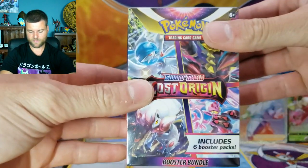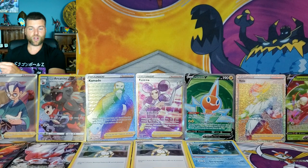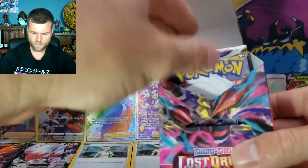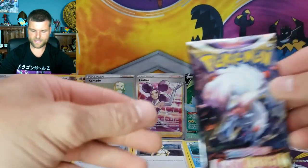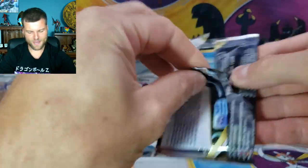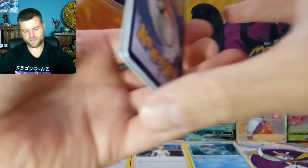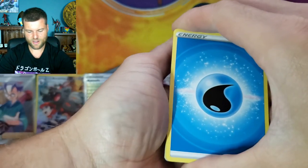So we're going into our last box of Lost Origins — six packs. We just need gold, we need gold, and an alt art. Another Trainer Gallery — I want to see more. I want to see that gold Pikachu, or even a Mew. Alright, here we go — six more packs. First pack of our last Mini Booster Bundle of Lost Origins.